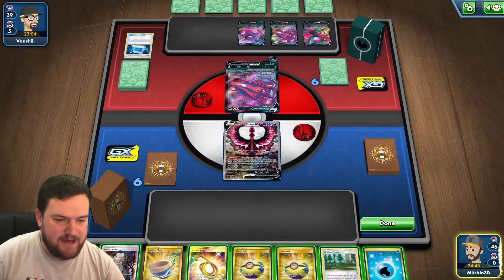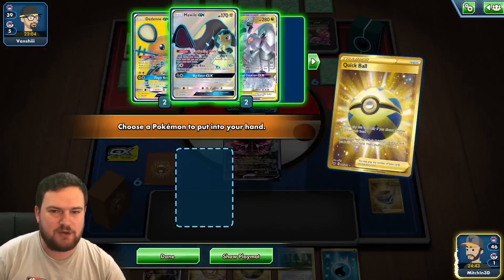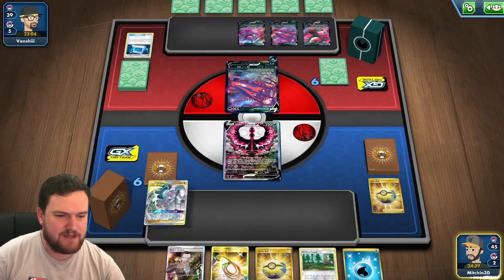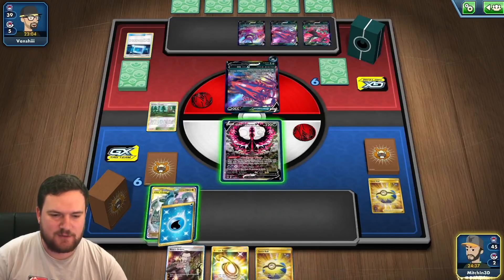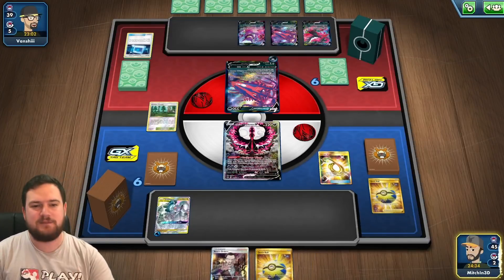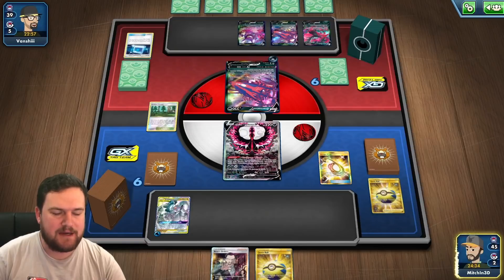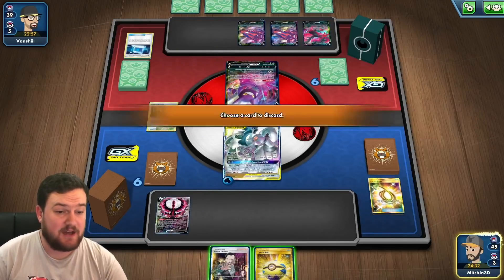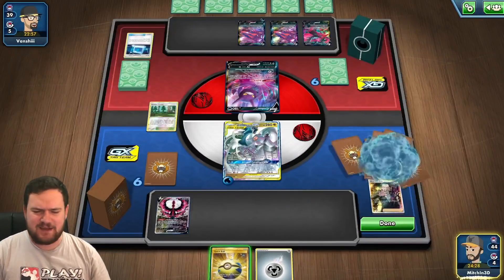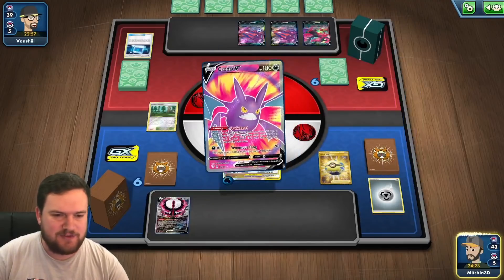It's our turn. Our opponent has got pretty much all that they need, and us topdecking that Escape Rope is incredibly good. Let's grab ourselves the ADP with the Quick Ball, play that down, play the Viridian Forest as well. I'll attach energy and use the Escape Rope that we topdecked to get our ADP into the active. Now we are but two or three cards away from getting ourselves the GX attack. Let's grab a Crobat here — Crobat will be able to draw us six cards.